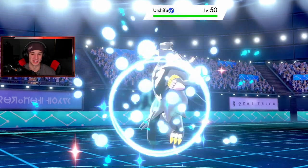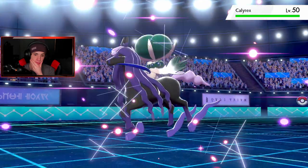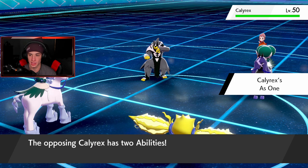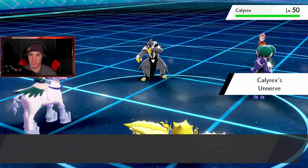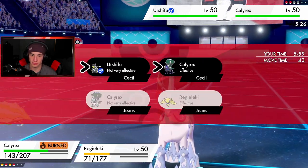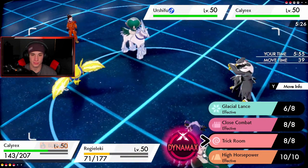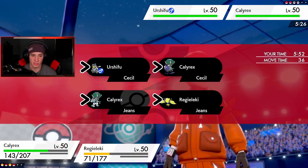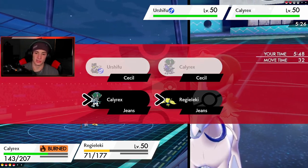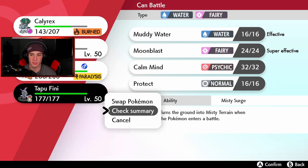He's gonna roll out into Urshifu and into his Calyrex — I'm cool with that. Now I can set up a Light Screen. Do I Electro Web first or Volt Switch out? I'm gonna try to pull off Trickery and set up the Light Screen. Let me just check speed first. I think Trickery will benefit us more. We're gonna go for that Trickery and set up a Light Screen, get screens up for my next two mons to come in and win this match. But he is gonna Dynamax his Calyrex.